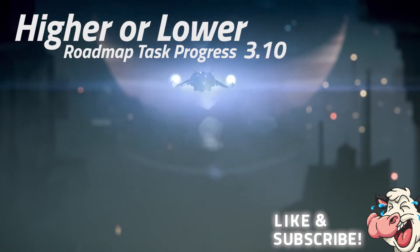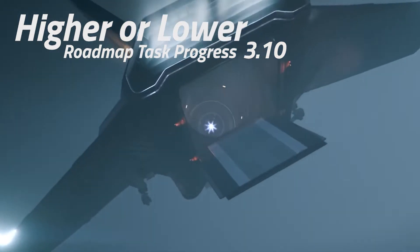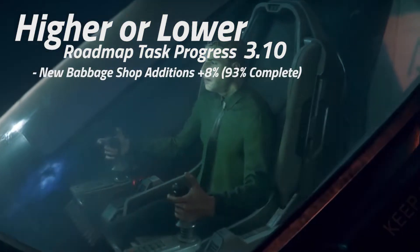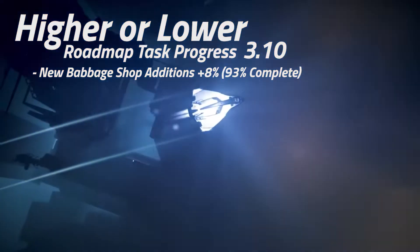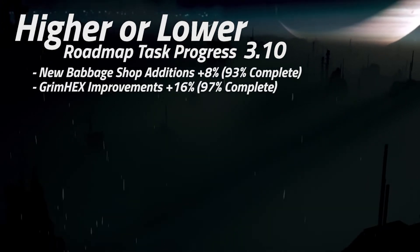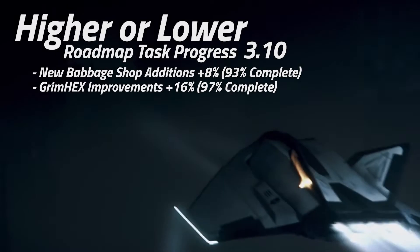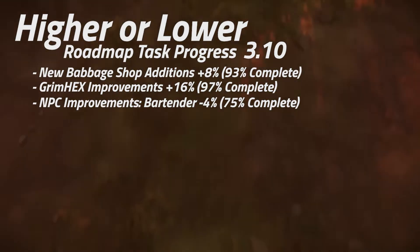3.10 is now in Evocati. It has increased overall by 7%, bringing the patch as a whole to 90% complete. New Babbage shop additions have gone up 8% to 93% complete. Grimhex improvements have raised up 16% to 97%. NPC improvements for the Bartender have decreased 4% to 75% complete.